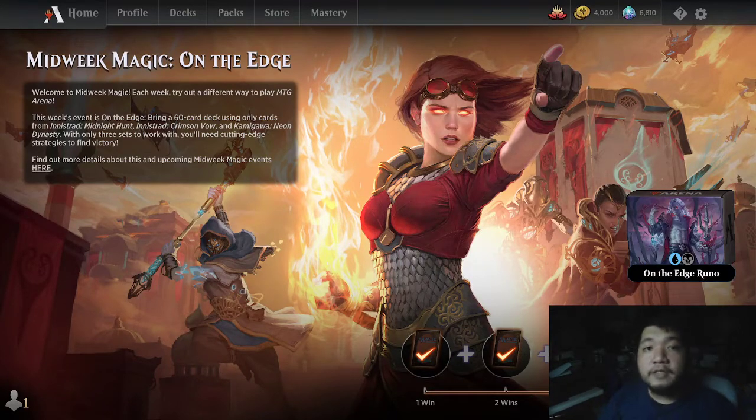Hello everyone, welcome to another episode of Magic Arena Run. Today it is Midweek Magic and it's the On the Edge event, so only three sets are legal: Midnight Hunt, Crimson Vow, and Neon Dynasty. It seems like the popular ones are mono-red and vampires, but I wanted to try something a little bit different.